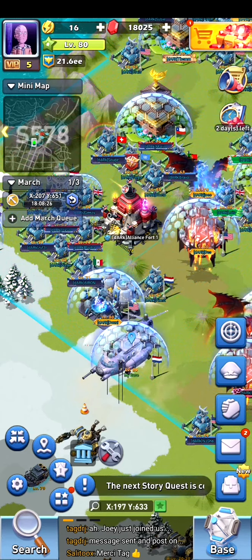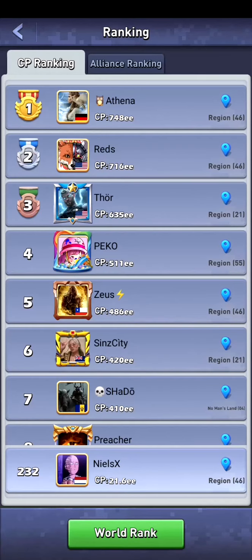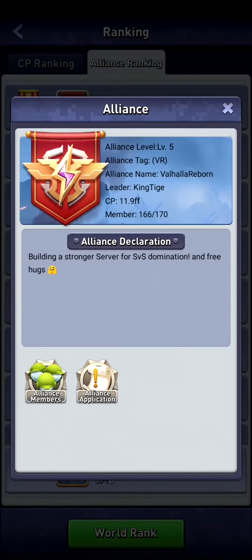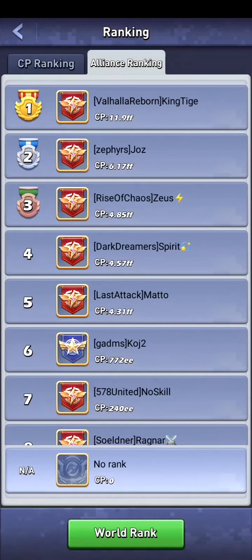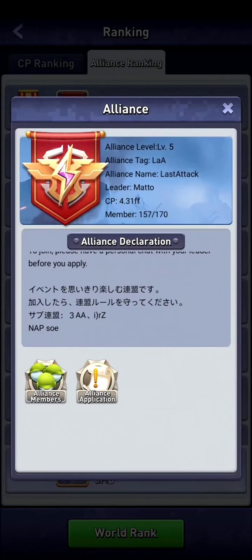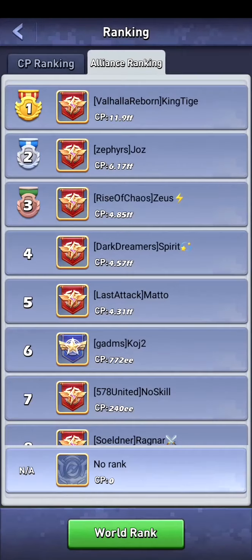Now go into the medal icon on the left bottom. You can see the CP ranking of all players on the server. Go to the second tab — it's the alliance ranking. VR stands for Valhalla Reborn; they're number one on the server and they own a ruin. LAA is in fifth spot, but it looks like they are Japanese.